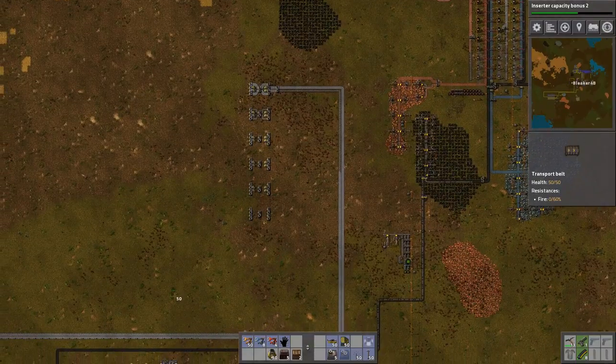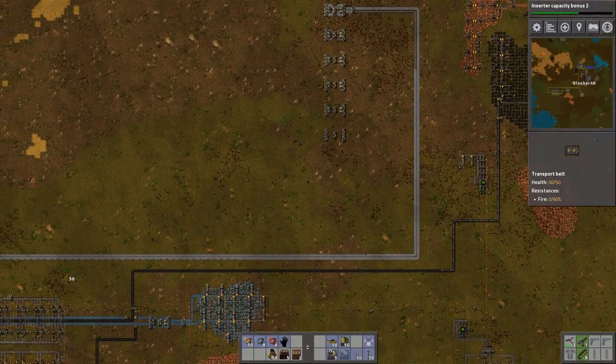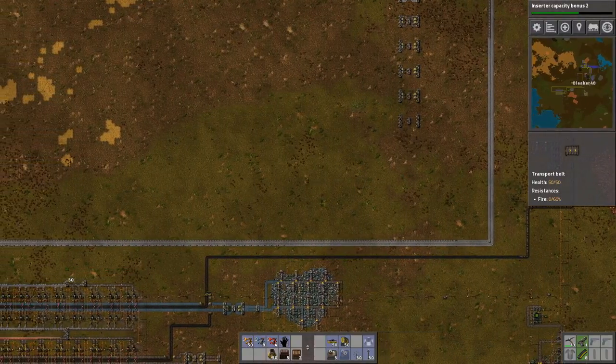We've almost got a complete backfill on iron, which should really stop the coal from being sucked up in such a gratuitous amount.